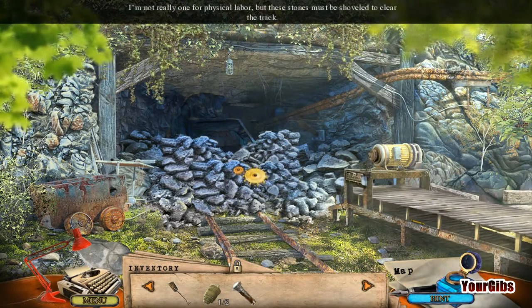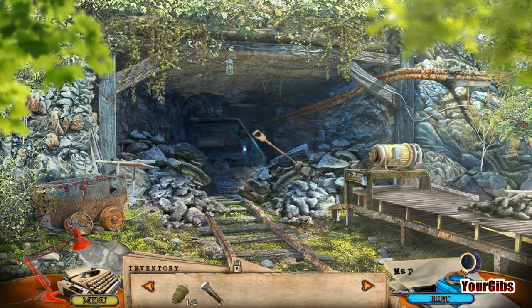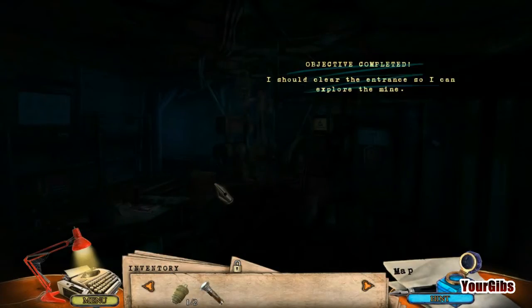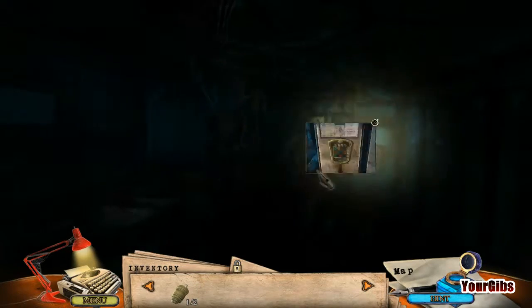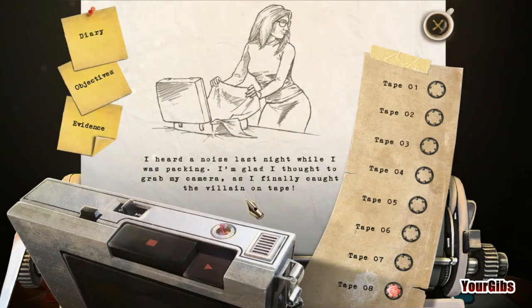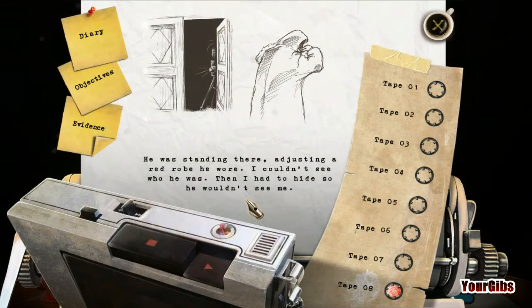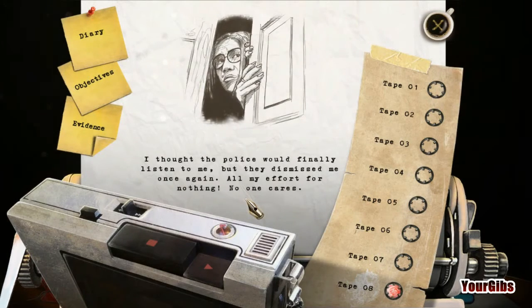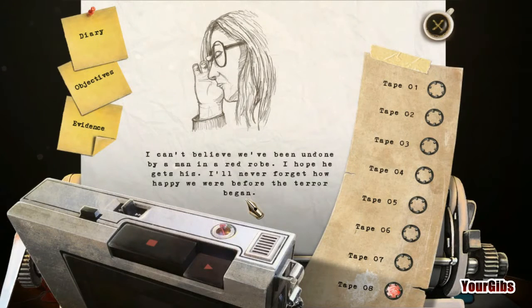Okay, so what does that do? Shovel all those stones. Is that it? We done? Yes we are. It's dark. Lock pad is missing a button. I've got a cassette. Listen to it.